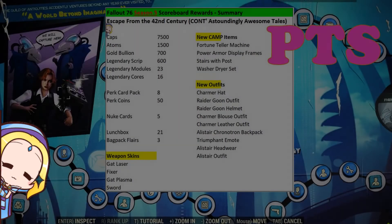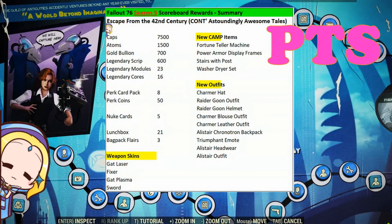In summary, when comparing Season 4 with Season 5 rewards, you definitely get 1500 more caps and the same number of atoms. However, you get 50 lesser gold bullion, 150 lesser legendary scrip, 2 less perk card packs, and 6 less lunch boxes. This is a trade-off as you get 16 Legendary modules and 23 Legendary cores in Season 5 as the new scoreboard rewards.